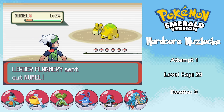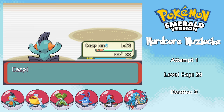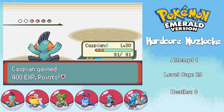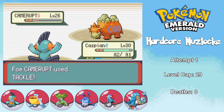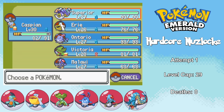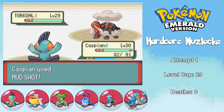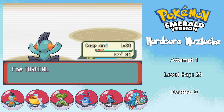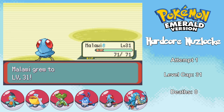Flannery's gym is going to be a massive pushover — it's Fire Types versus Water Types, so do the math. Her first two Pokemon go down to a Water Gun and a Mud Shot, and Camerupt goes down to a couple Water Guns after she does some healing. Her final Pokemon Torkoal can actually be a force to be reckoned with, since it has both Body Slam and Attract — Paralove could easily stop our run. Unfortunately we get hit by Attract, but Caspian hits through the infatuation and takes out Torkoal for our fourth badge.